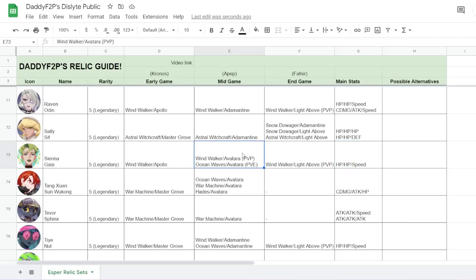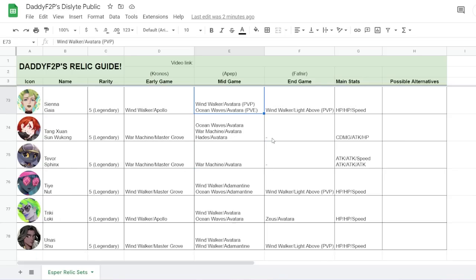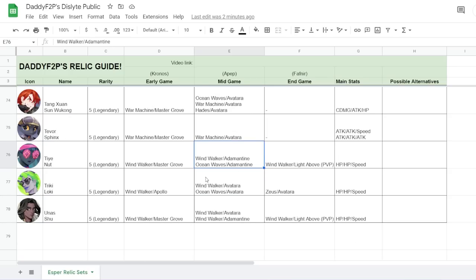For Sienna, I prefer the Windwalker kit — she's more of a PvP Esper. She is usable in PvE but her cooldowns are too long without Ocean Waves. For Tricky, Zeus Avatara is the way to go — he's not useful in early or mid game, only in end game when you can farm the Zeus Relic Set. For Unas, Windwalker is probably the way to go throughout the entire game — it depends whether you want to land more defense breaks or protect allies. Running him with Narmer, Adamantin might make sense to give Narmer a shield buff and one extra passive stack.